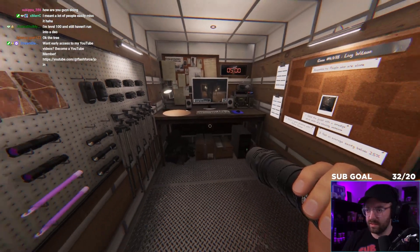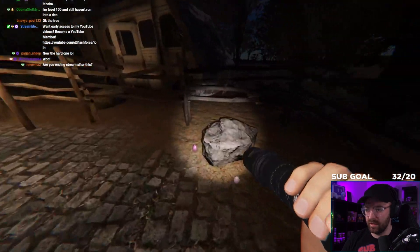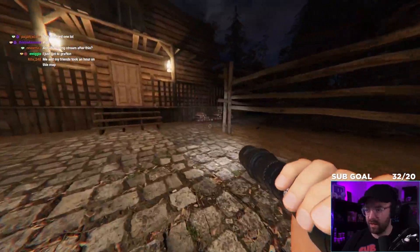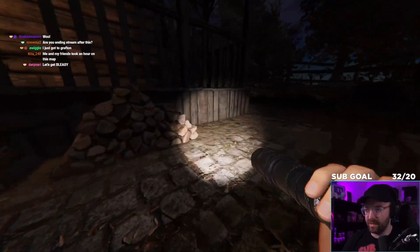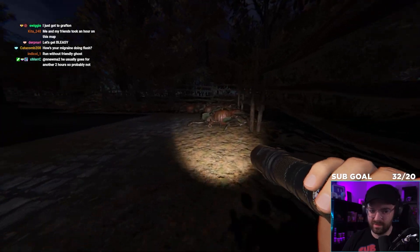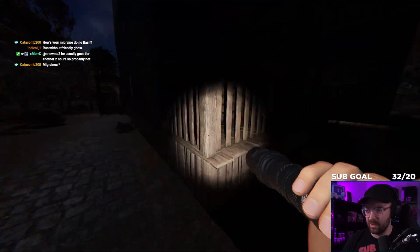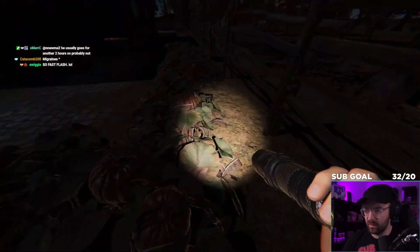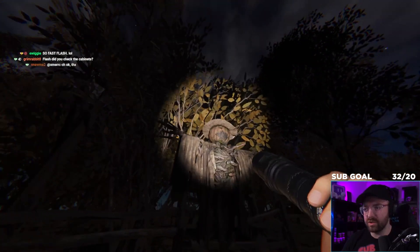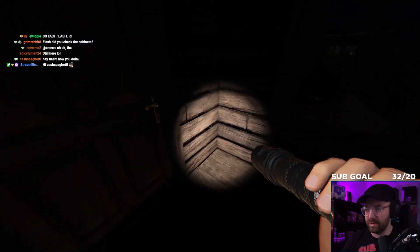Got a flashlight. Nothing there — we're gonna go full brightness immediately, look right by the truck first, then make our way around the right hand side grabbing anything we see. Then go around the other direction and grab anything we see again. Run without friendly ghost? I mean I can, but how long do you want this to take? We already had one egg in a pumpkin patch — does that mean we'll have another?